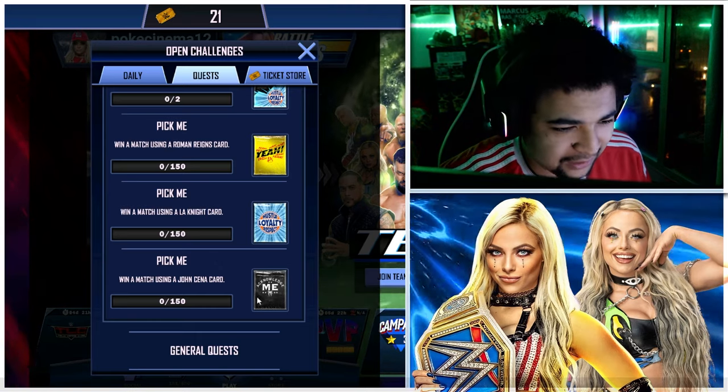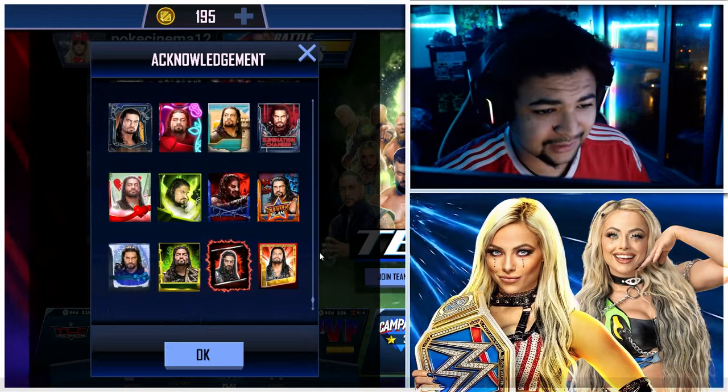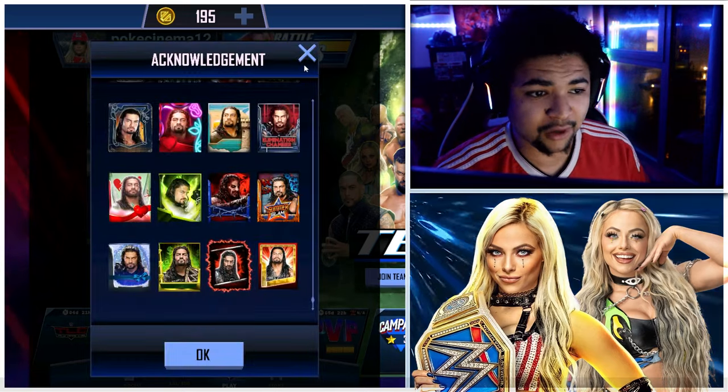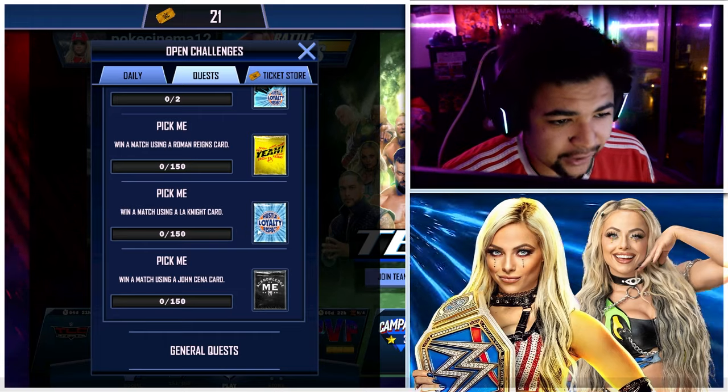Win a match using a John Cena card 150 times to get one of these cards. These are awesome — nice throwback images. There's even a Survivor Season Two Fusion, Survivor Season One Fusion, Roman Reigns — I quite like that. Then win a match using an L.A. Knight card 150 times.